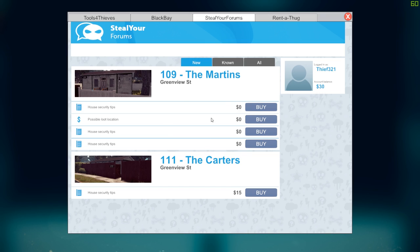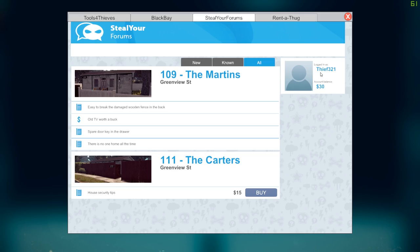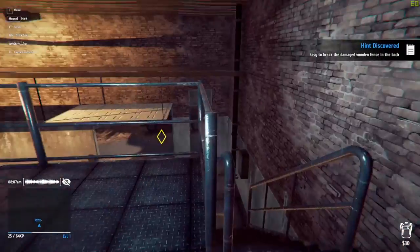So Greenview 101 is not actually here. These are all free, so we're going to go ahead and buy all of these for now. We're going to go for our next mission — hopefully this one's a bit better. The last one was just sort of showing you the controls and stuff.